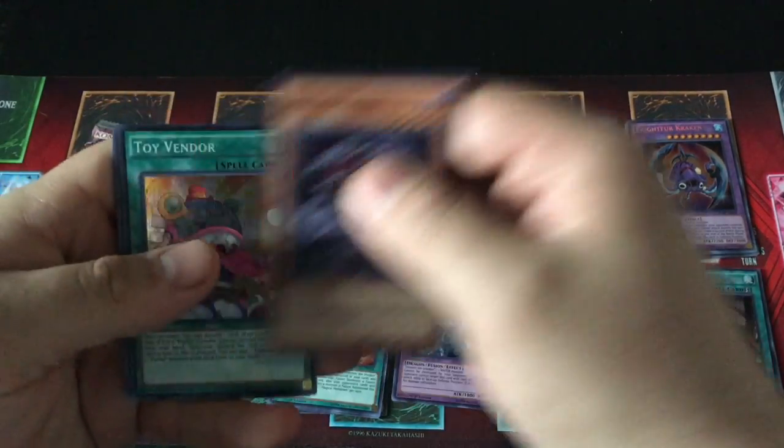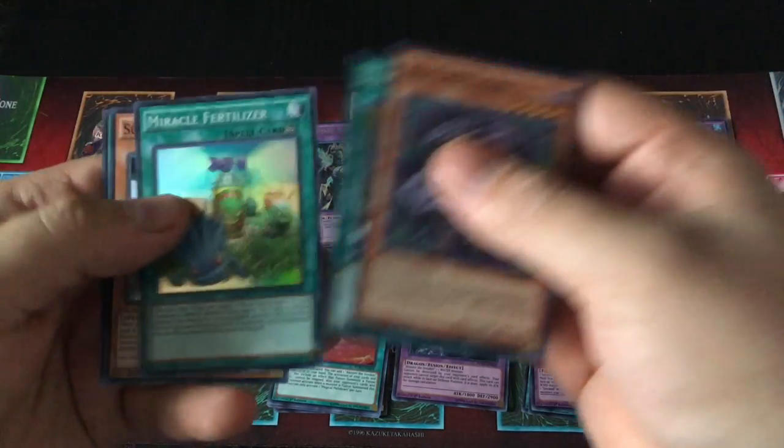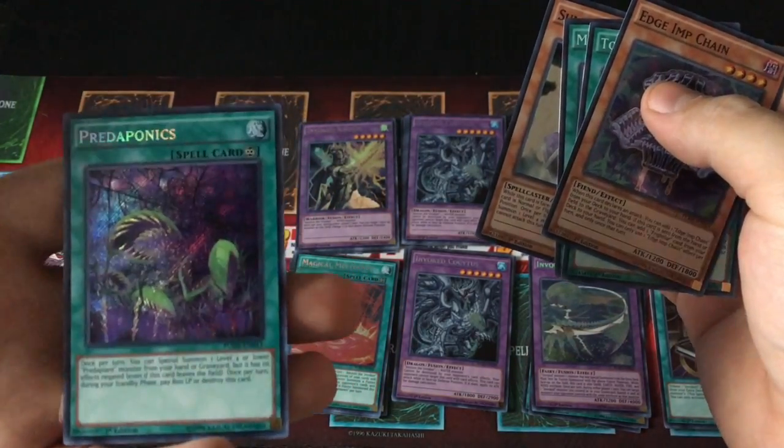Got the Edge Imp Chain. Toy Vendor. Miracle Fertilizer. Soda Monk. And... Predaponics — Secret Rare! Hell yeah!